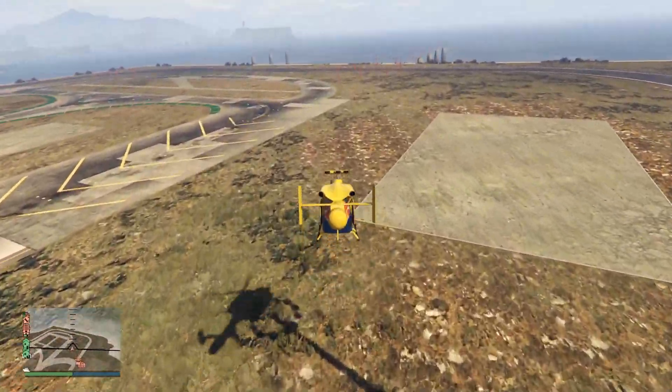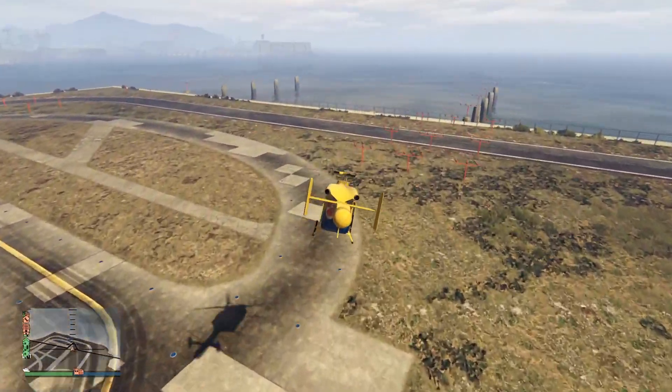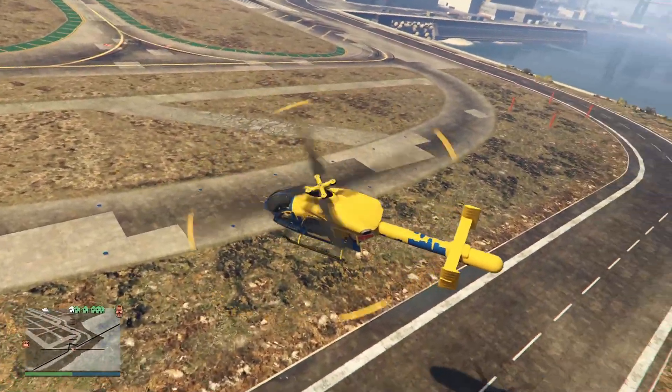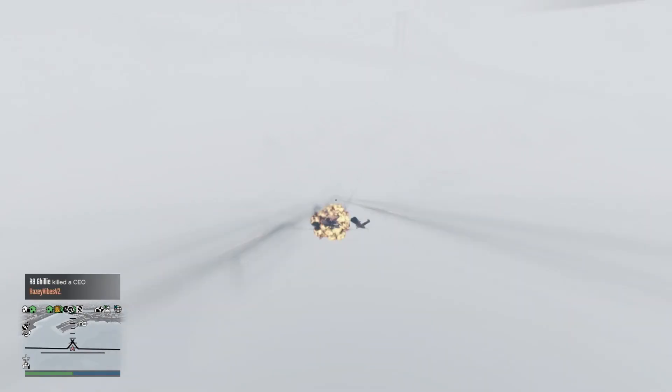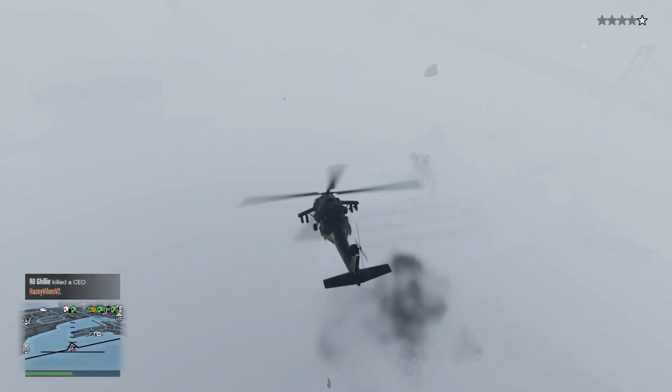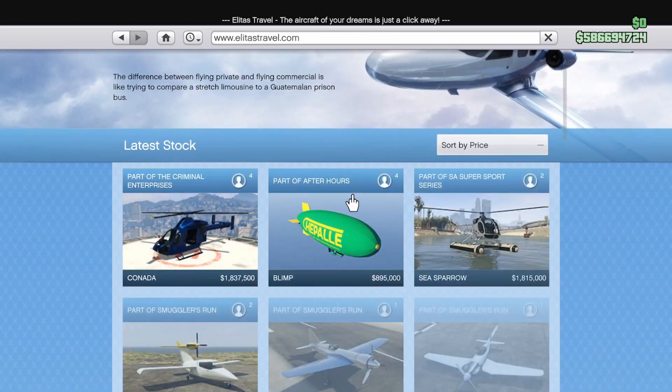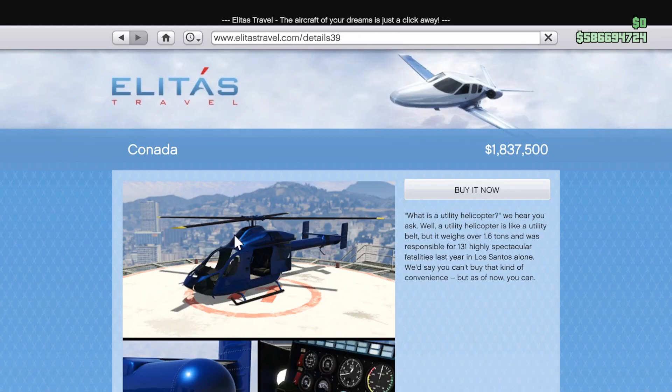It's been 2 years since we got a new helicopter in GTA Online. The last one was of course in the Cayo Perico heist — that was the Annihilator Stealth — and we know how that went down. Today I'm going to be going over the Conada helicopter, brand new in the Criminal Enterprises DLC, and the best way I can describe it is just the bare minimum. The least amount of effort and originality possible put into a helicopter.